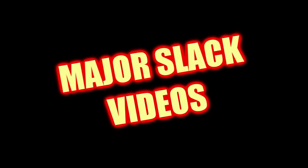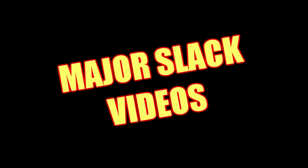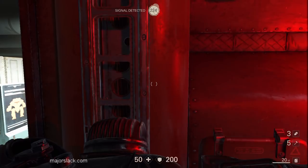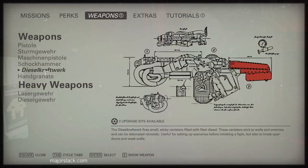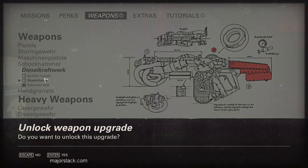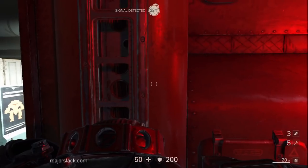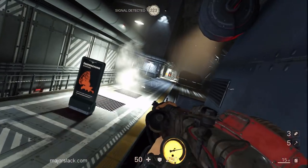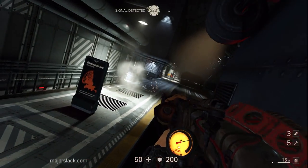My name is Major Slack. Thanks for joining me. This is Wolfenstein II: The New Colossus, Roswell Mission Part 2. We're going to get the supercharged upgrade for the Dieselcraft, otherwise known as the Grenade Launcher, to demonstrate how to stealth kill a heavy with a grenade launcher.